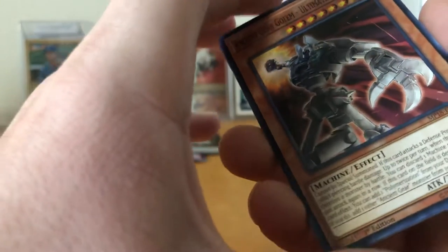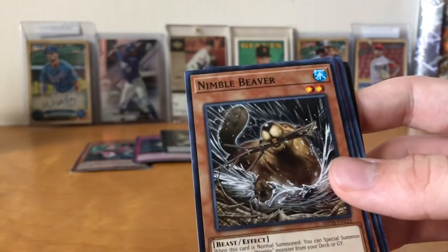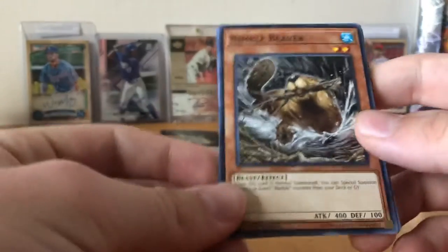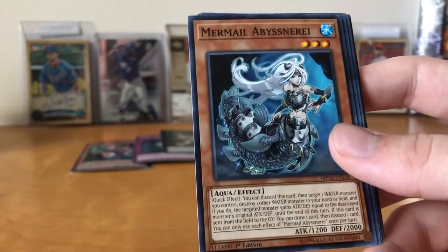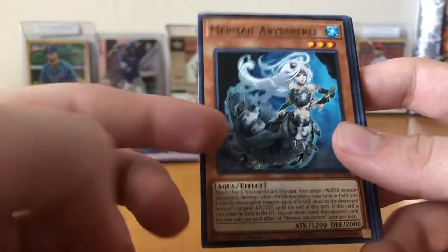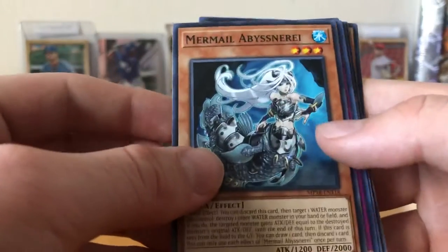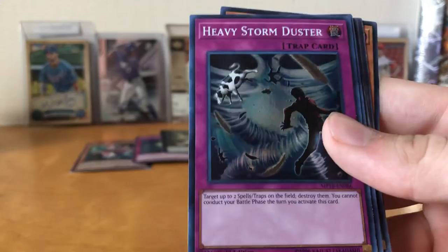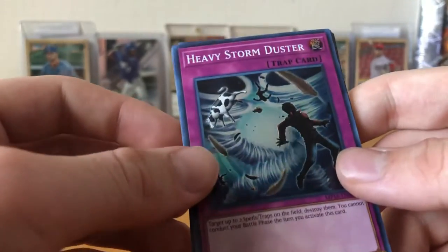Ancient Gear Golem Ultimate Pound — that's fun. Ancient Gears, I've always thought they're pretty cool, I just like that concept. Nimble Beaver — when this card is Normal Summoned, you can Special Summon a level 3 or lower Nimble monster from your deck or graveyard. I wonder if Nimbles are actually playable as an engine — it might be kind of fun to find out. Mermail Abyssmegalo — in the newest set we're getting tons of water support, so I think Mermails are definitely making a comeback. With the amount of support we're getting, you could even play Frogs at this point. Heavy Storm Duster — that's awesome! I have very limited staples, so that's a great pull. I'm very pleased with that.